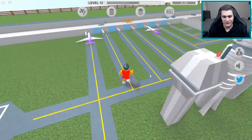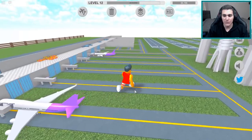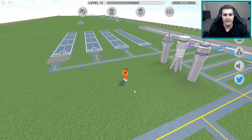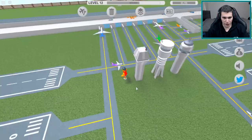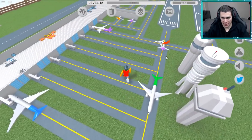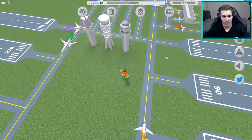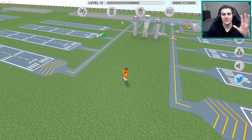If you guys didn't see the last video - the planes look a lot better now and there's a new AI system, so there should be planes landing and taking off like crazy. Look at this - literally planes going everywhere right now, running into each other like they don't even care. I guess we just got really good insurance at this airport. Let me show you guys some of the new updates.